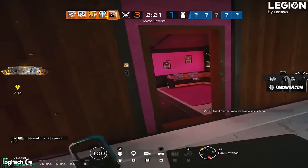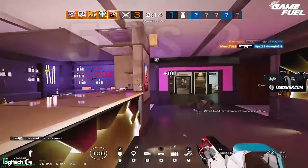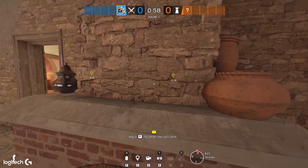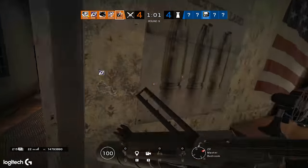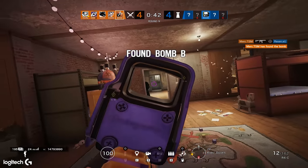Another mistake is not using your utility on roam clearing. I see a lot of people clearing out three or four roamers with all their utility still in their pocket because they think it's important to save it for site — which it is — but it's also important to get those free kills when you see them. Also, a mistake is opening lines of sight that help the opponents rather than you. Make sure you ask your team if it's okay to open a wall, and don't Ash a wall that your planter is going to get shot from when they go for plant.